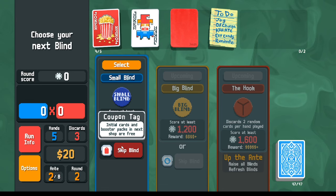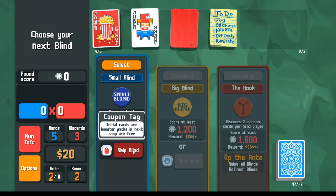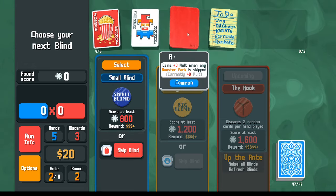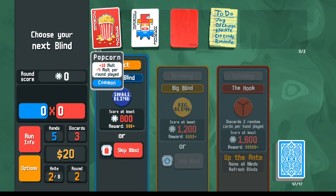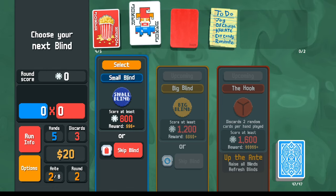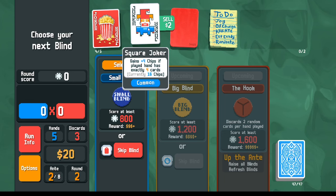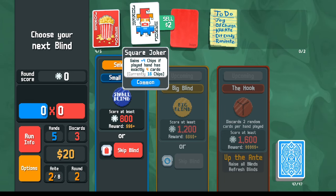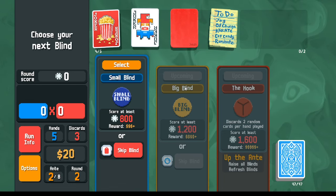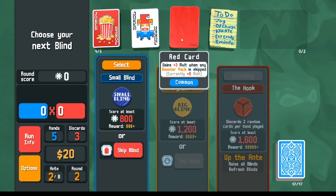Another coupon tag presented. Not taking it this time — our joker slots are filling up and with the to-do list, popcorn, and interest we're already generating strong value. The red card also benefits from more shops and booster packs. Also, taking the coupon tag means playing one fewer round, and since scores increase 50% with each ante, skipping a round loses roughly 50% more baseline scoring opportunity.